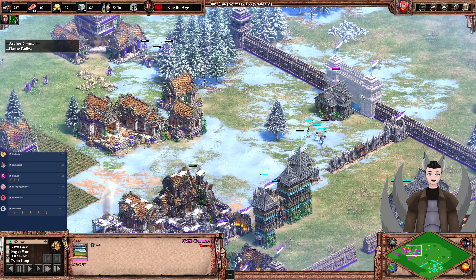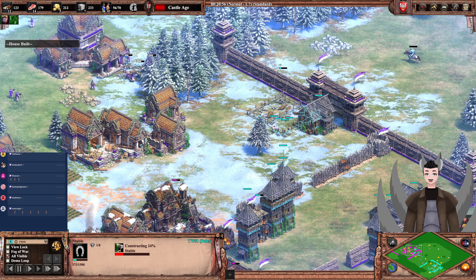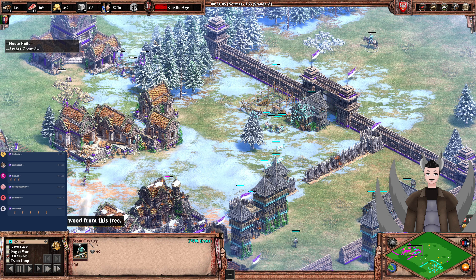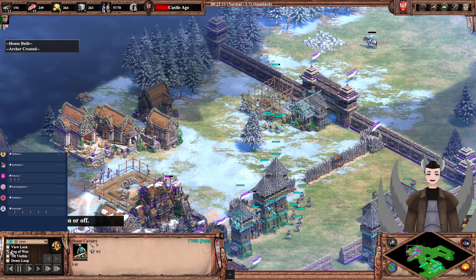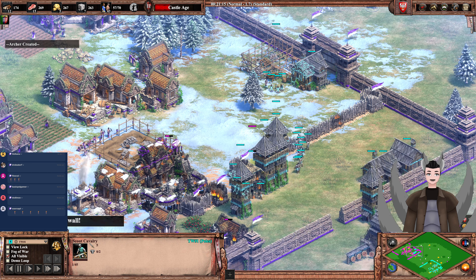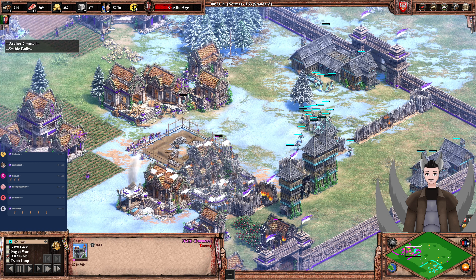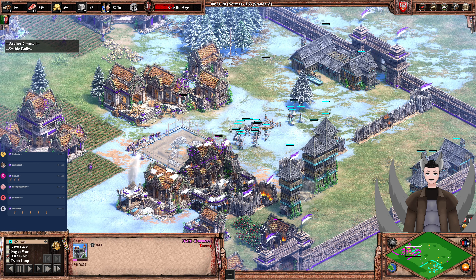Pink does block off the gate with a house — not sure how effective that is; I don't think I've ever seen a gate blocked off with a house before. A stable is being built on the front line. The scout is severely wounded — might as well pass it to auto-scout at this point. Now we have a defensive castle being put up by Pink.